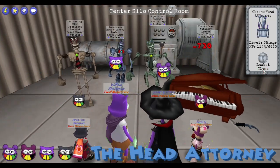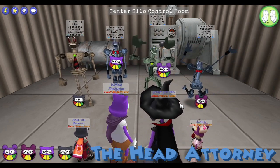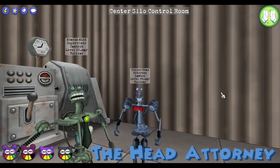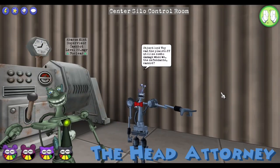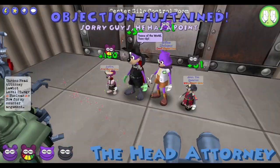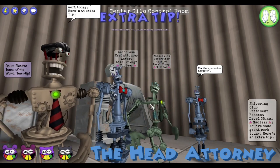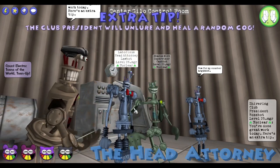The Head Attorney does not like combo damage. If he takes combo damage and lives, he will object to your combo damage, healing the combo damage he was dealt in the process, and retaliate with an unavoidable guilt trip, dealing one-third of the original combo damage dealt. There is a chance, however, that the objection gets overruled, in which case nothing happens.